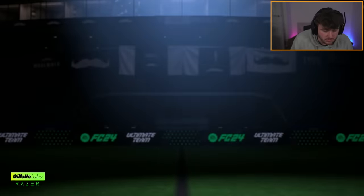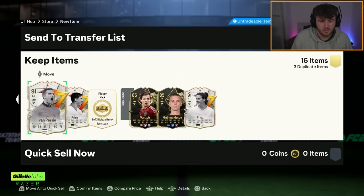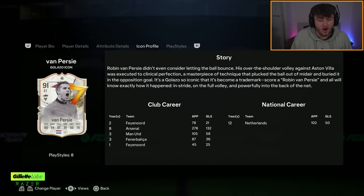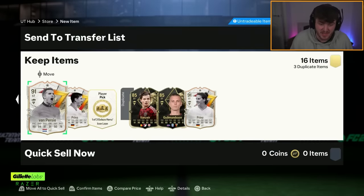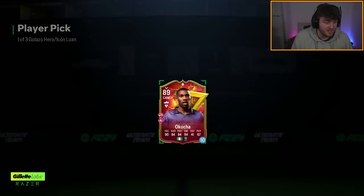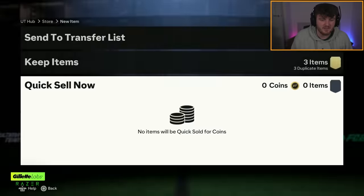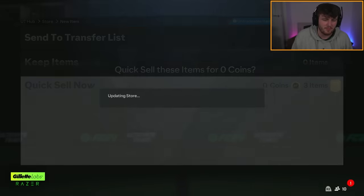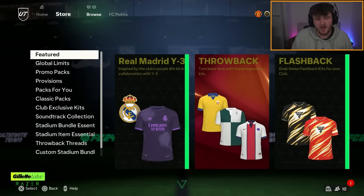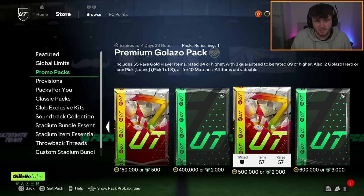Cruyff is pretty much the only one I care about here. RVP! Nice! I'll take 94 Prins there as well. RVP's good. I'm just stacking Man United past and present cards now. That's actually really, really decent, to be fair. That could have gone a lot worse. For 1,000 FC points, I'm really happy with that. I'll come back and claim Prins back - I've got loads of informs, but you never know.